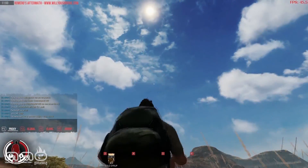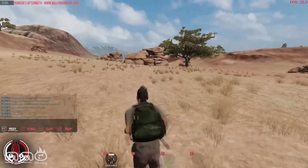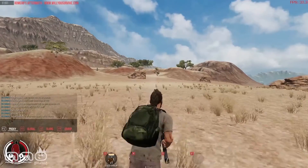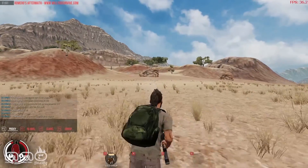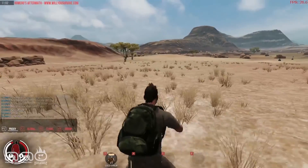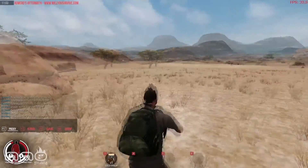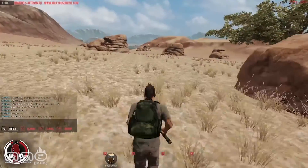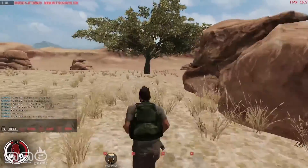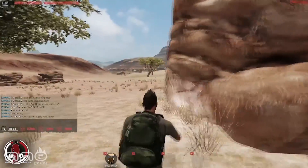Unfortunately the sky doesn't move — it's a completely static image, which is kind of unfortunate. I really like moving clouds in games. Looks like there's more statues over there. What is with all the statues? This area is very strange — it's like Africa and Arizona combined. Very strange. There's a tree over there.